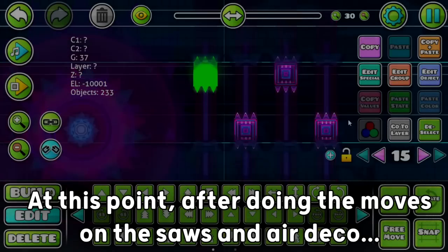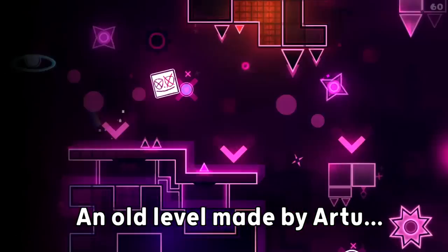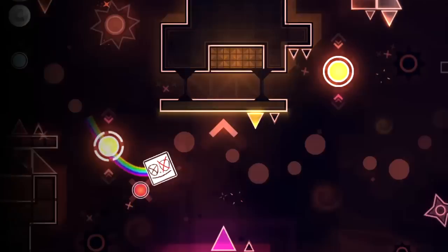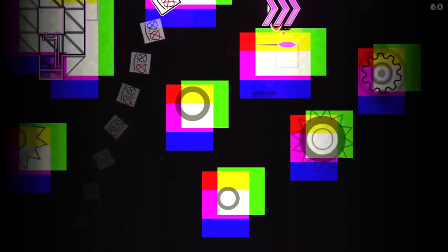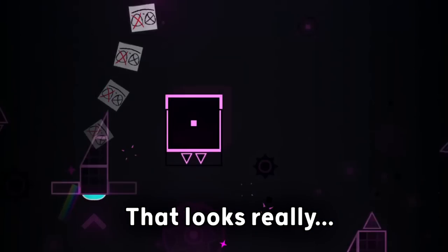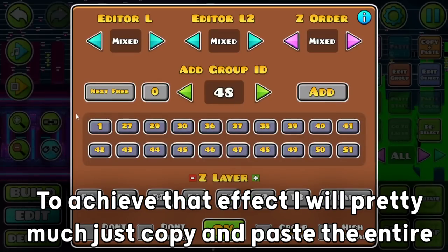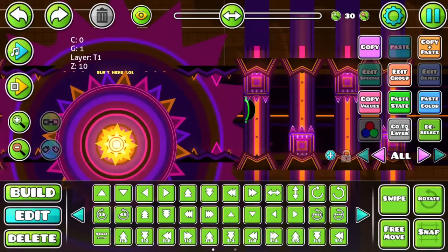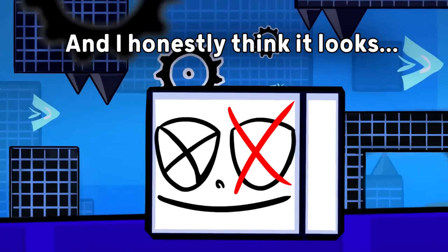After doing the moves on the saws and air deco, the part was literally done. But before calling it a day and moving to the next one, I had a very nice idea. Recently I saw an old level made by R2 that got me speechless. My favorite thing about it is its first transition — basically, you think you're going to continue playing the level normally when suddenly you teleport to the next section, absolutely out of nowhere. That looks really, really cool. In fact, it is so cool that I'm straight up stealing it. To achieve that effect, I'll pretty much just copy and paste the entire section to the next part, and then put an invisible portal right before it starts. So while you think you're just going to keep playing the level normally — boom — you just teleport to a completely new section. And I honestly think it looks really cool.